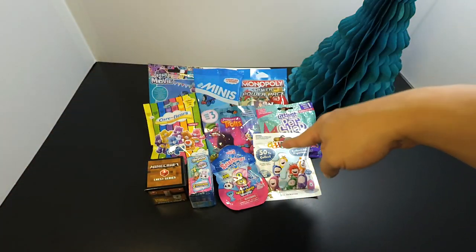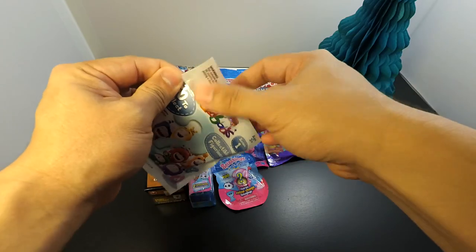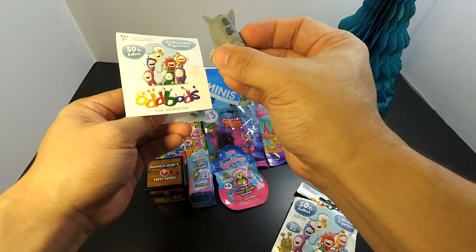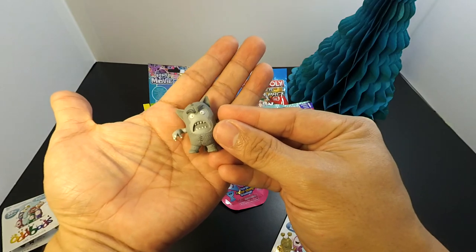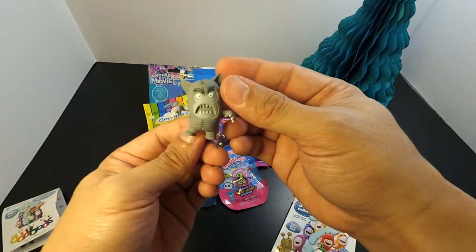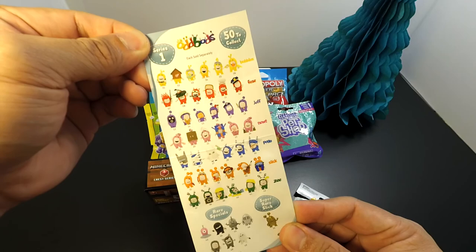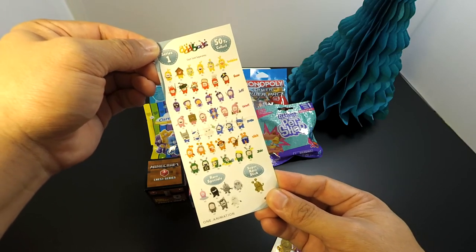Let's see who we open first — let's go with the Odd Bods. We have up to 50 toys to collect for Series 1. Oh wow, we are so lucky — we got ourselves a Rare! This is number 48 from the Rare Specials. Look how cute this character is. Here are the list of toys you'll find in each pack — feel free to pause the video so you don't miss anything. I really couldn't tell who this character is, so if you know, please comment down below.